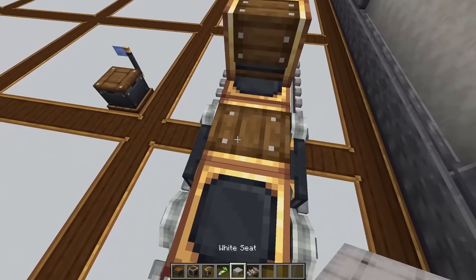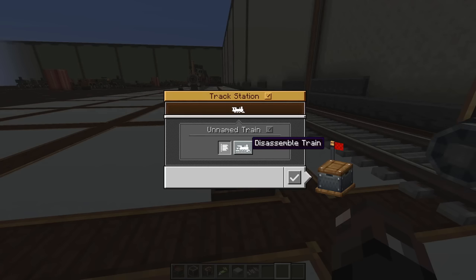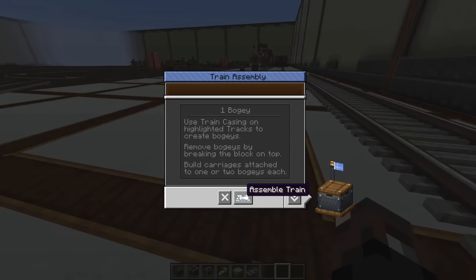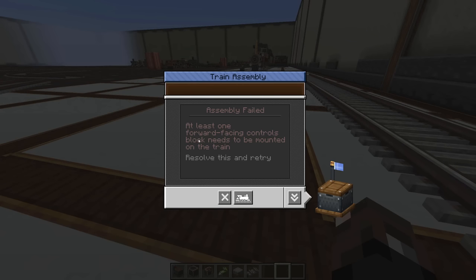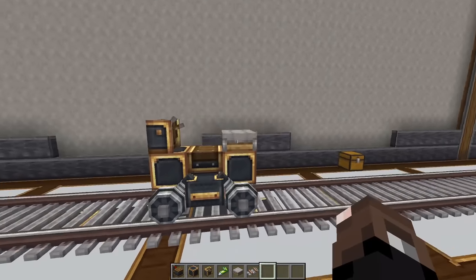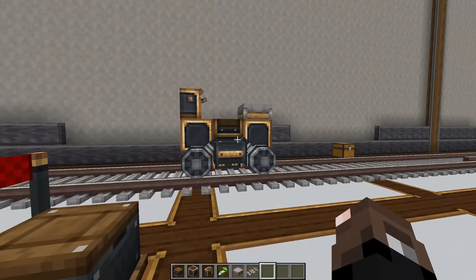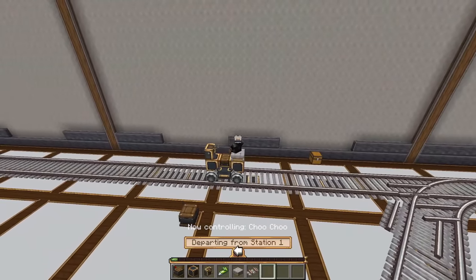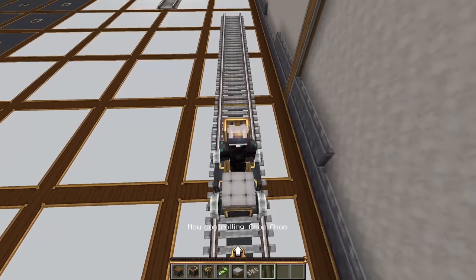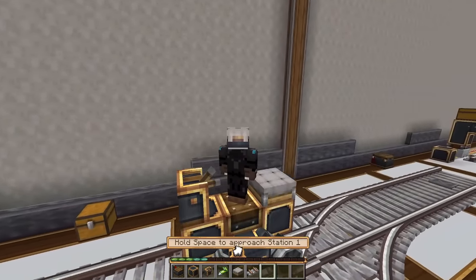Once blocks are placed, put your train controls and a seat anywhere on the train, then super-glue the whole thing together. Right-click the station and click 'assemble train.' If you're missing train controls, it'll say 'assembly failed — at least one forward-facing controls block is needed.' Once assembled, you'll get a popup to name your train and the station. You can then hop in, right-click the controls, and drive your train. Without a seat it can be buggy, especially at high speeds or around turns.